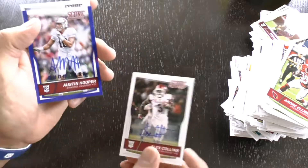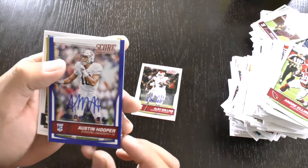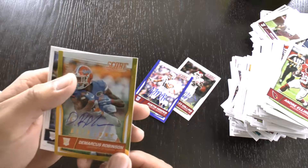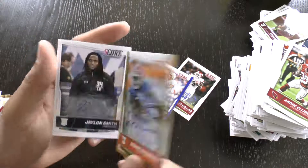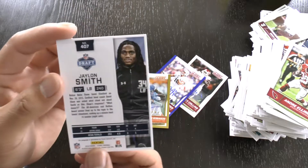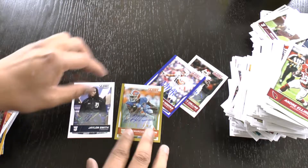Austin Hooper, Stanford University tight end, 73 out of 99. Demarcus Robinson gold zone, number 64 out of 99 — that's a gold parallel auto, wide receiver. And last but not least, Jalen Smith linebacker rookie, not numbered. So that's our four hits.